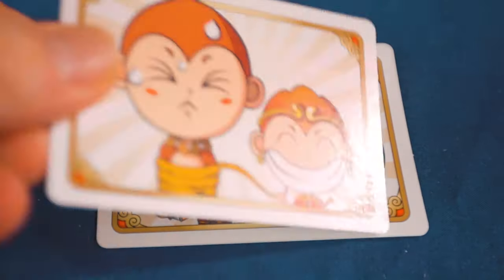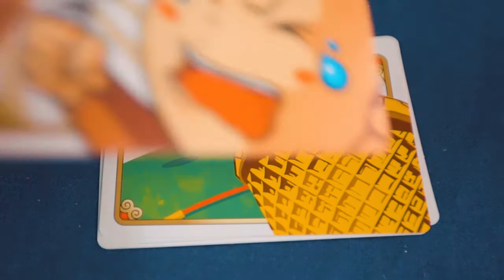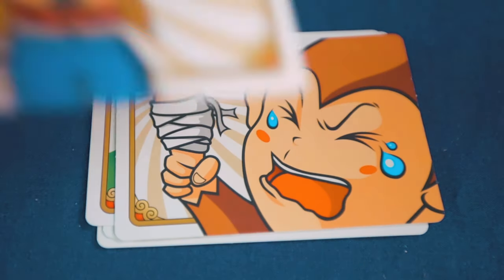The next thing we don't like about Coconuts is that the special cards suck. There's really no point in adding a dose of 'take that' into a dexterity game — the game's hard enough as it is without someone trying to blow your coconut off course.